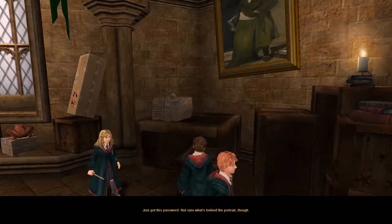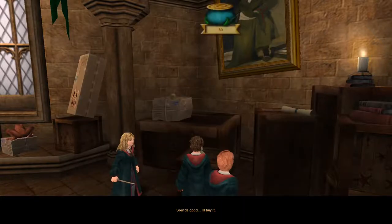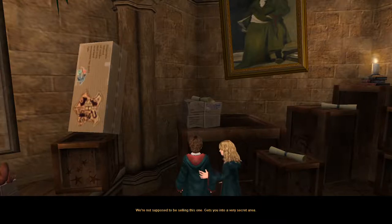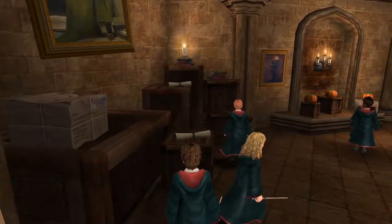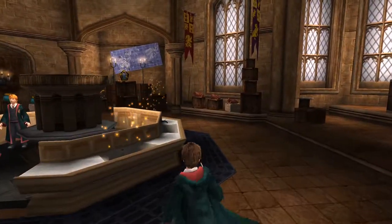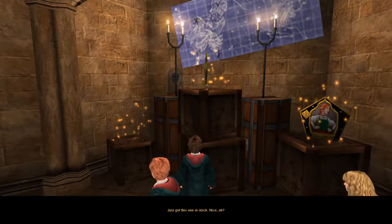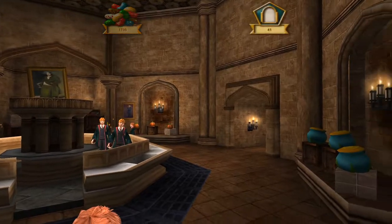Just got this password. Not sure what's behind the portrait, though. Sounds good. I'll buy it. We're not supposed to be selling this one — gets you into a very secret area. So I'm pretty sure I'm not going to have enough cauldron cakes to buy the next two passwords. Rather than spending time and beans purchasing them here one at a time, I'll just go through the first six portraits and come back here later. I'm sure I'll get plenty of cauldron cakes by then. That's the same woman I just saw on the portrait password scroll mere seconds ago. What a coincidence.